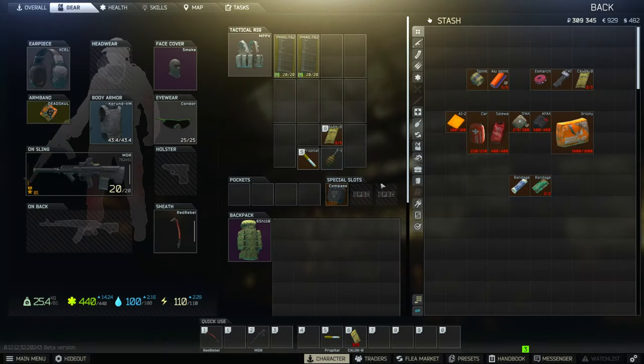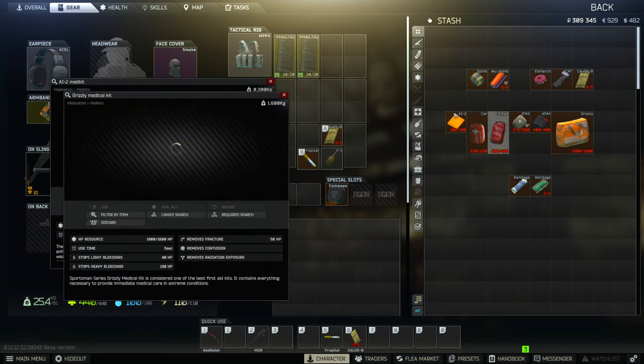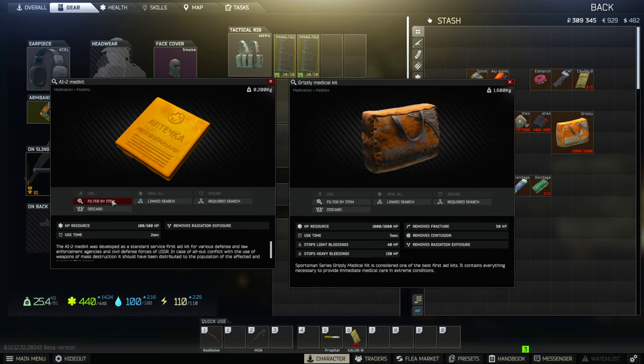Here are the basics of the health system in Escape from Tarkov. There are six different first aid kits in the game, some more basic than others. The AI2 med kit, more commonly known as cheese, is the most basic and is only used for healing. On the other hand, the Grizzly medical kit is the most advanced one.